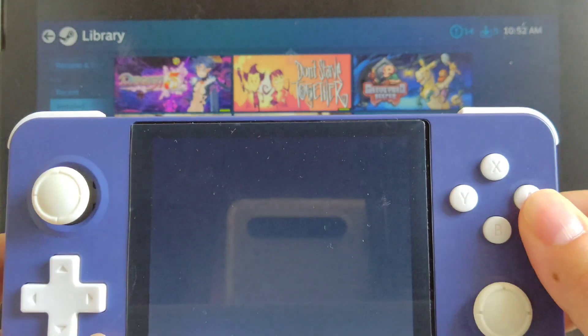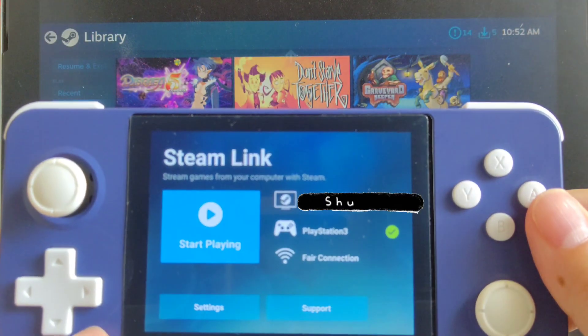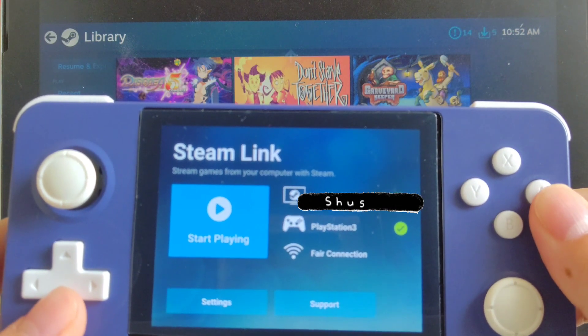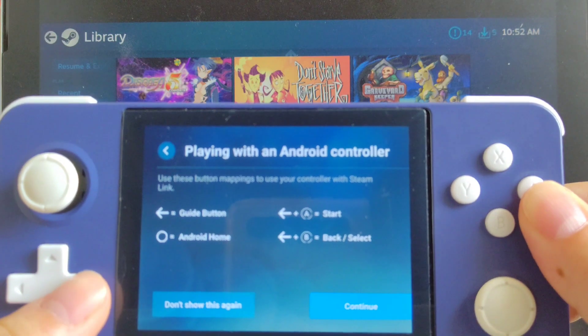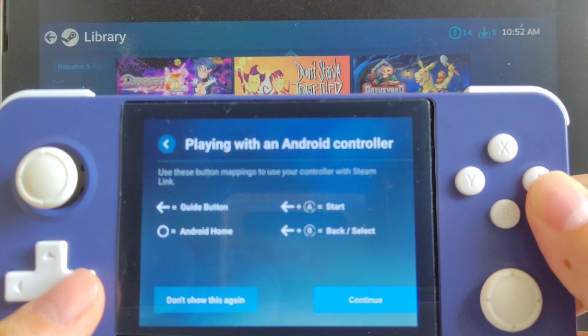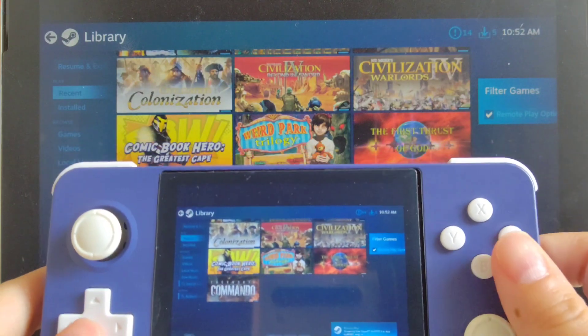The game I'm gonna play today is called Autopath Traveler, which is a Japanese RPG you can find on Steam and Switch, and there are many translations so if you do not know Japanese you can still play it in different languages.